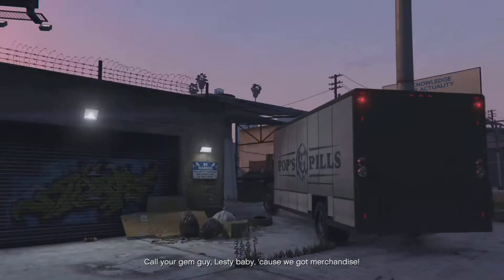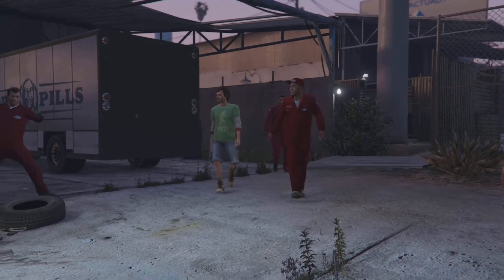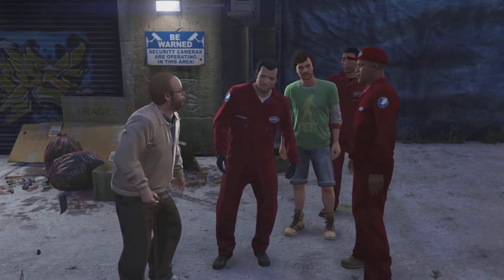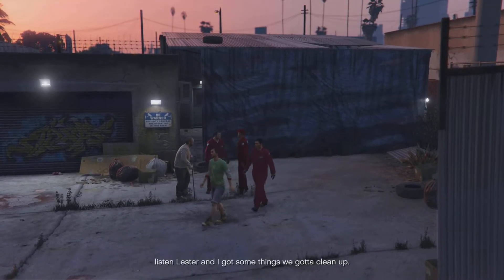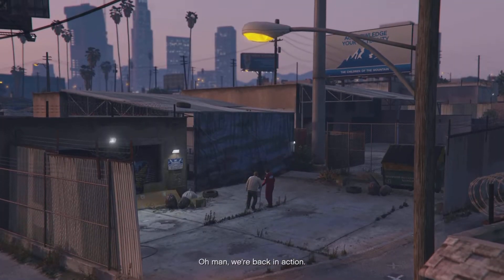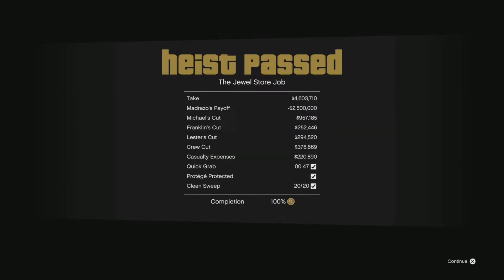In you come, come on! Call your guy Lester, cause we got merchandise! Alright people, we need to split up — they're gonna be looking for a crew. I'll wire your cuts when the rocks have been sold. That shit was crazy! So what now? We get out of here, keep our heads down! Hey, you did good, kid! What'd I tell you, Lester? Alright, look, everybody take off! Hey Franklin, Lester and I got some things to clean up — stop by the house a little later, we'll celebrate. Oh wow, we actually got 100% completion of that mission!